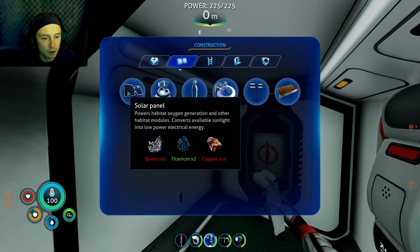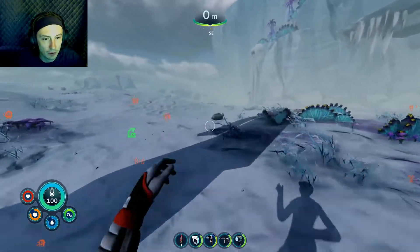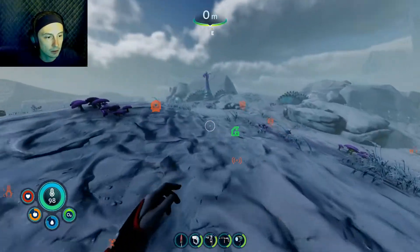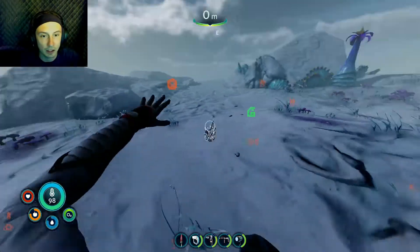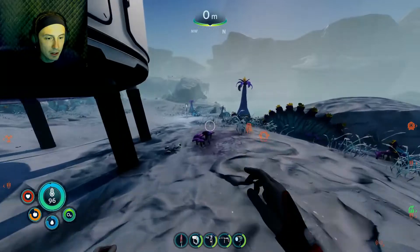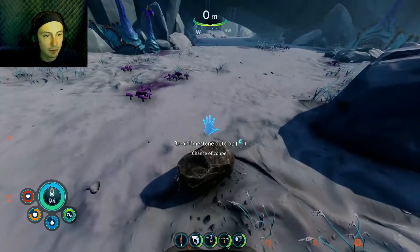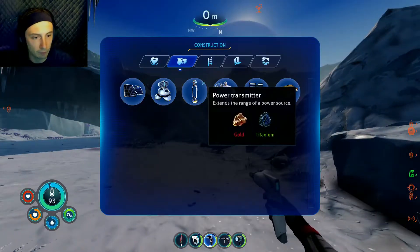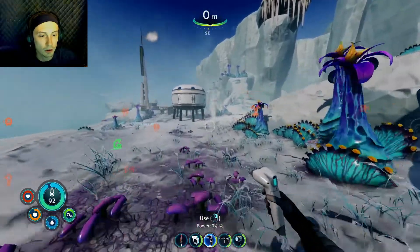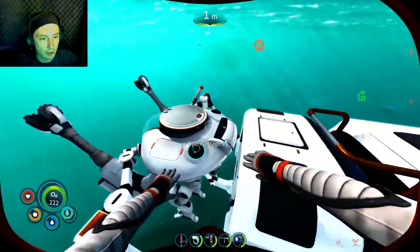What do I need for the fabricator again — quartz, titanium, and copper. The copper is gonna be the problem. Copper can obviously spawn up here. Oh god, I'm gonna pick up so much snow. That's one copper out of all of it — not exactly the best for farming. There might have been a copper node down there. I mean, worse comes to worst, it's really not that big of a deal. I got two quartz — I need two more, which I might just have enough of in the truck.